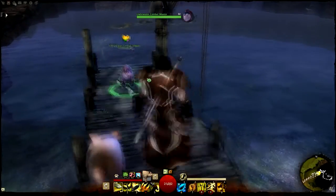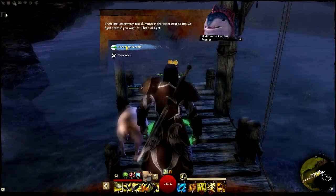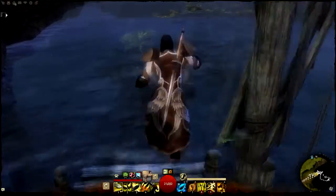And here is the underwater combat master — this NPC I know from Guild Wars 1. Let's talk to him. They are underwater training dummies. The underwater master stares at you blankly, sniffs once, and then looks away tart.